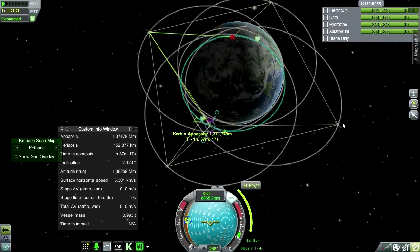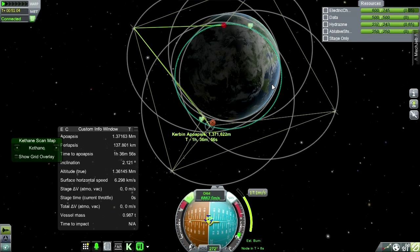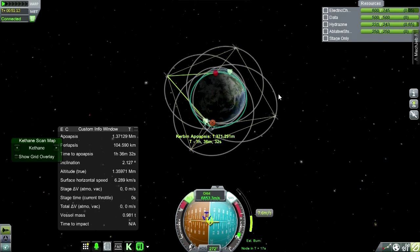We've still got connection — good. This looks like the right time. One way or another, we got some science out of this whole thing, because we transmitted that Gravioli data. And we'll transmit some more once we get over to the desert.